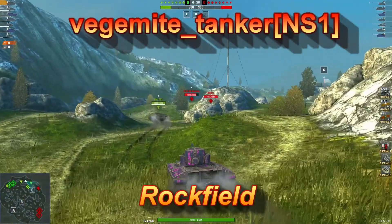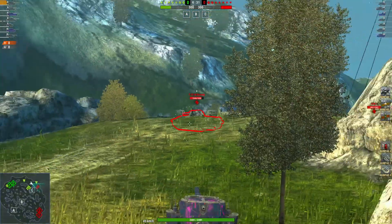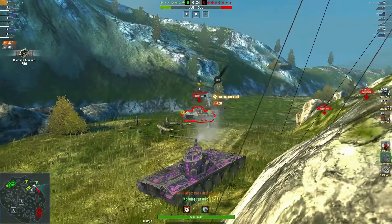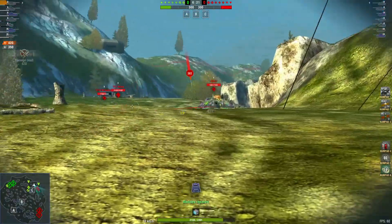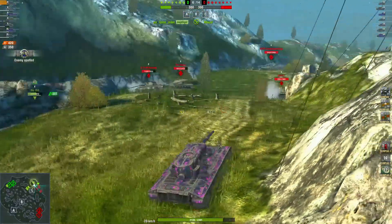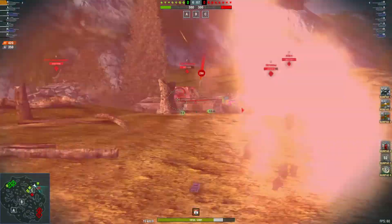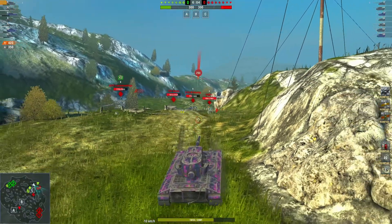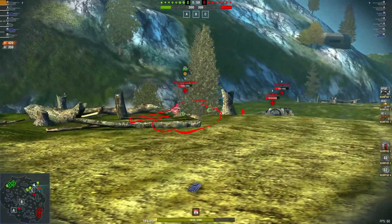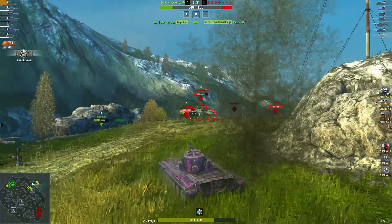Now we've got vegemite_tanker of the NS1 playing on Rockfield for our last replay. Pushing in — get into this ridge line and time to say hello. Nice shot there, forward 20, blocked 350. Oh, that one was very unlucky. Those last couple of shots just weren't working, but it is a good damage game this one. 784 damage, blocked 350.